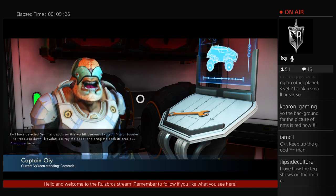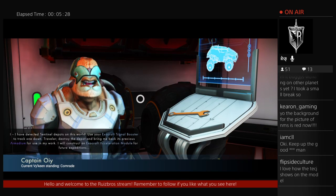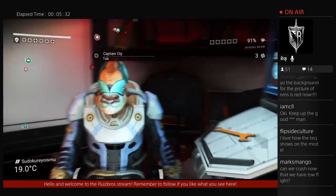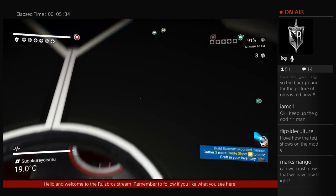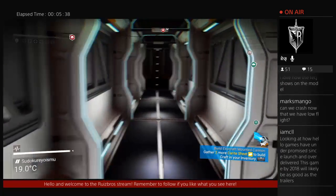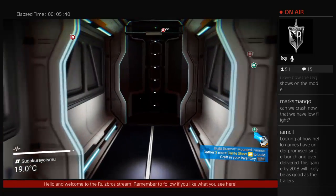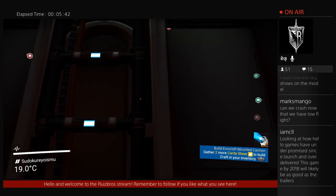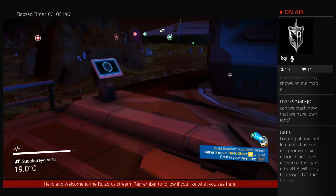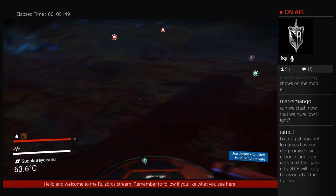Detect a signal that deposits on this world — these are exosuit signals. So we need to get our Dunium. Let's go in our buggy and drive around. Can we crash now that we have low flight? I think you can if you fly far and high enough. I know you can fly in freighters and stuff. So my buggy is down there somewhere.